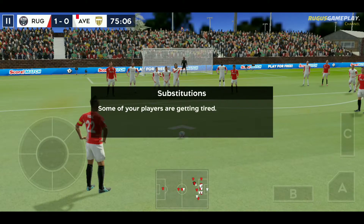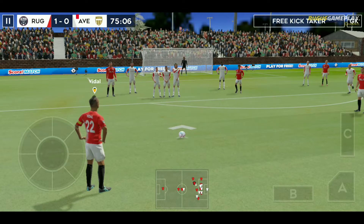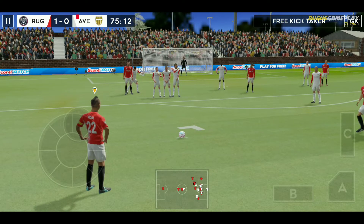Some of your players are getting tired — they should bring on a substitute. To do this, pause the game and enter team division.